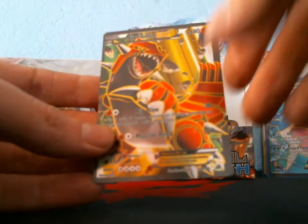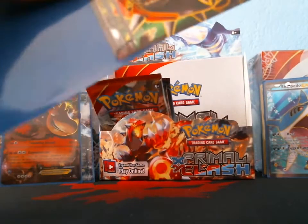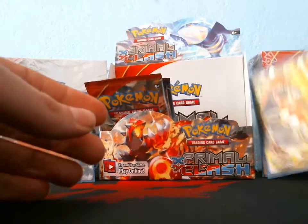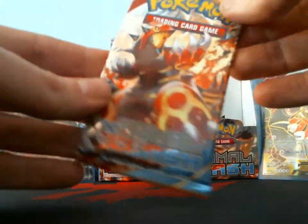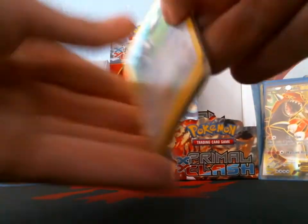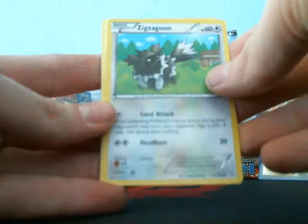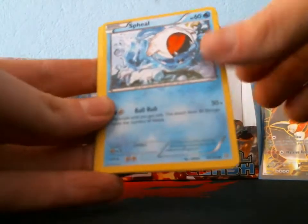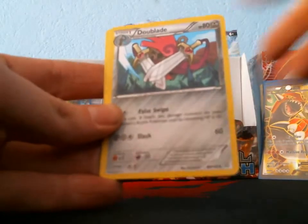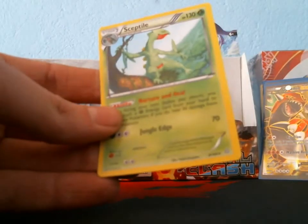What — is that three full arts? No way! Groudon EX full art — three full arts in this box! Oh my god. I have four packs left. I've never seen four full arts in a box but that would be crazy. Zigzagoon, Shroomish, Spheal, Mudkip — that makes me really happy because there are so many ultra rares and they're so hard to collect. Professor Birch's Observations, Horsea reverse, Sceptile —